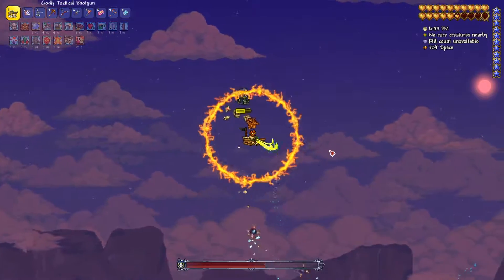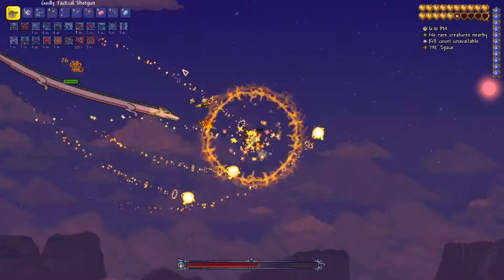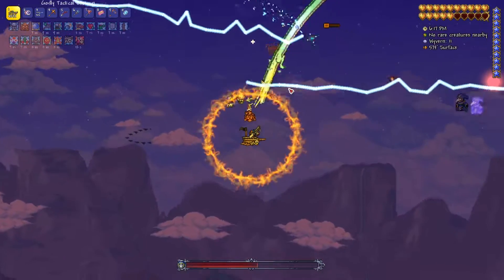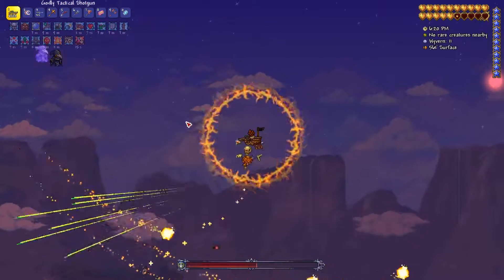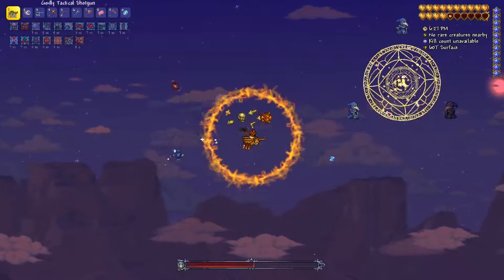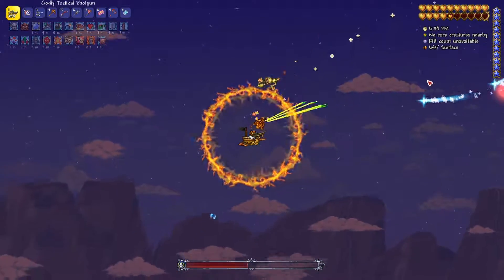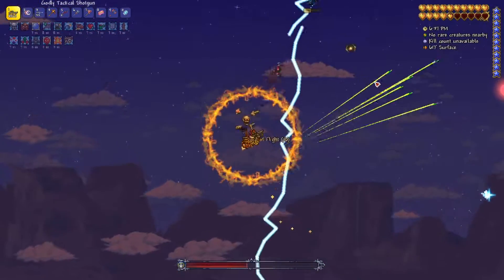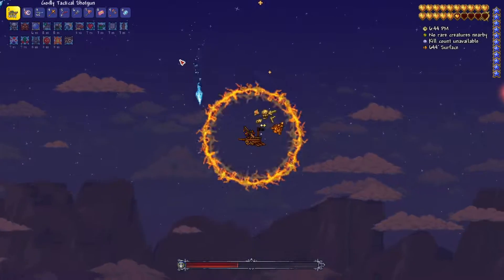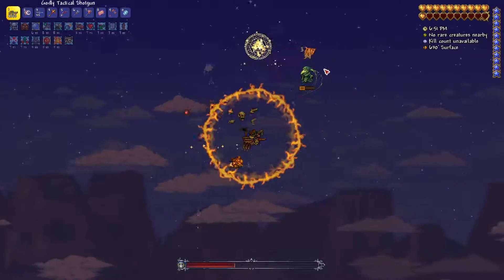The Black Spot mount makes it pretty easy to dodge around. So, the tactical shotgun — I got this thing from the post-Plantera dungeon. It comes from the Tactical Skeleton, which I met when I was going for the vampire knives last time. It might not necessarily be as good. I want to say it's probably got a slightly better DPS than the Mega Shark, but only if you're connecting every single shot. Luckily, it's pretty easy to do that when you're using chlorophyte bullets, so I think it's a pretty good choice here.